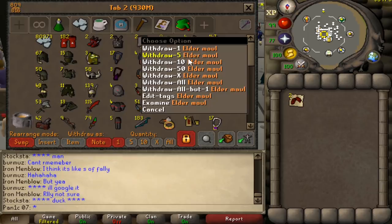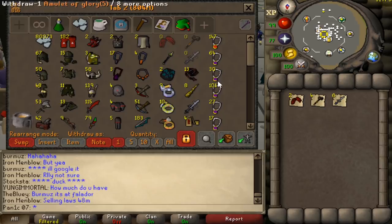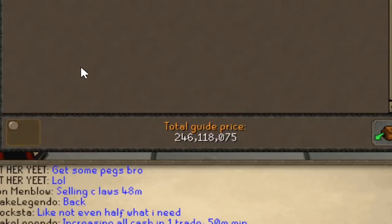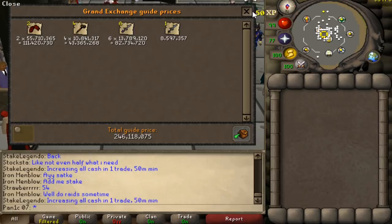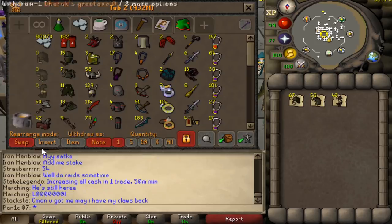As for the main spec weapons, we have two sets of dragon claws, four elder mauls, six AGS's, and a BGS. That's a total of 246 mil - 111 mil in the dragon claws, 43 mil in the elder mauls, 82 or 83 mil in the AGS's, and 8 mil in the BGS. Pretty good.